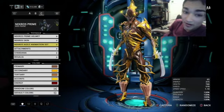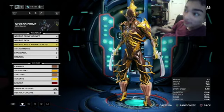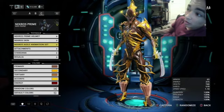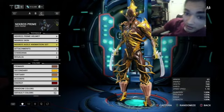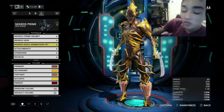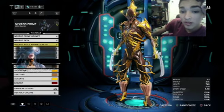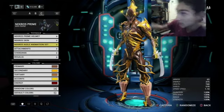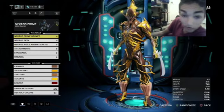Welcome everybody, I'm KillZomZone and today I'm doing another one of these Warframe character creator things. Today I made Wolverine. There are three costumes he's well known for: the blue and yellow, the brown and yellow, and the X-Force. I made the brown and yellow, so let's get into it.